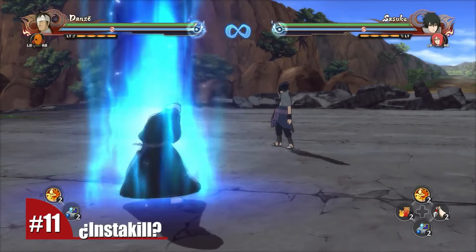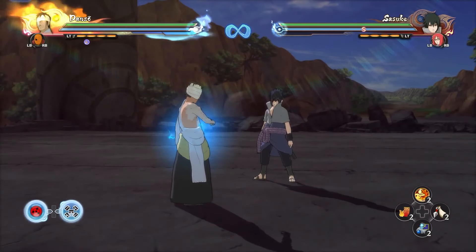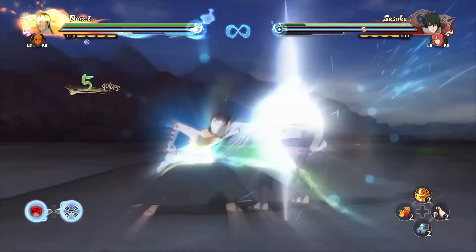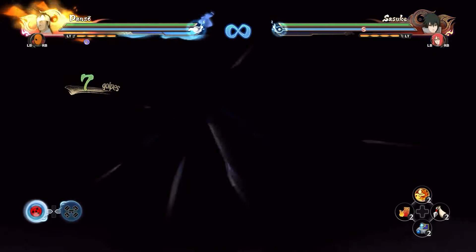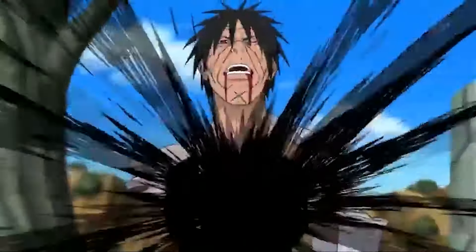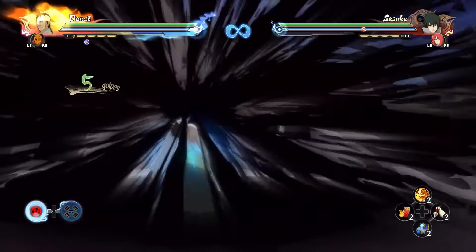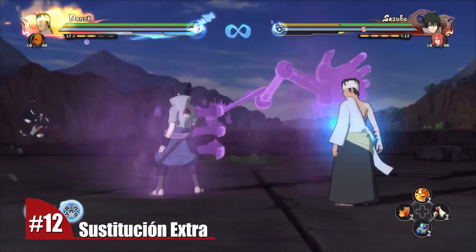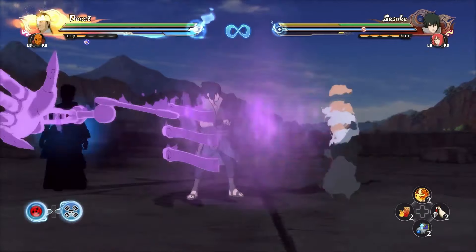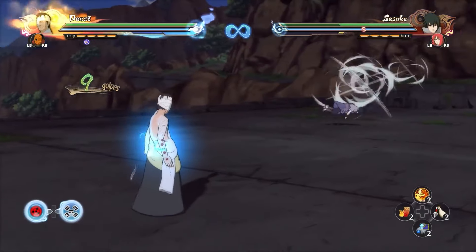Number 11. There's only one single character in the whole roster with an insta-kill move — capable of killing any opponent with just one single attack. This is Danzo, whose awakening is incredibly overpowered. He has an ability where he activates a seal on his chest that catches everything around him — a reference taken directly from his battle against Sasuke, where he used this power to die alongside the enemy. It's worth noting that Danzo dies along with his opponent if you don't use a substitution. Number 12: apart from his insta-kill move, Danzo is also able to regenerate an extra substitution — he has 5 subs in total on this state — and his main combo deals almost half a bar of damage. Danzo is just broken.